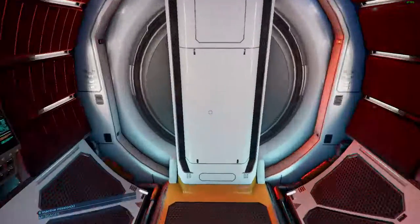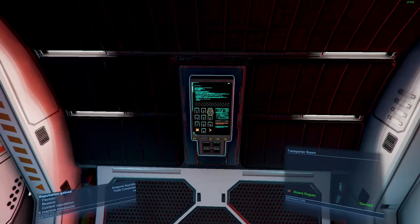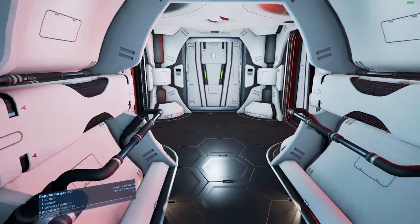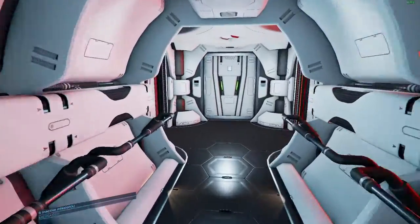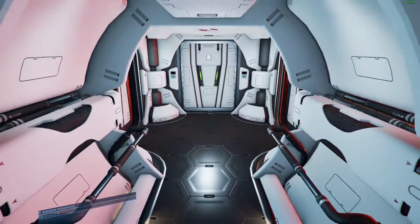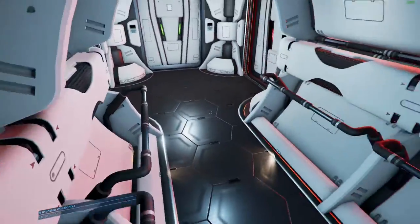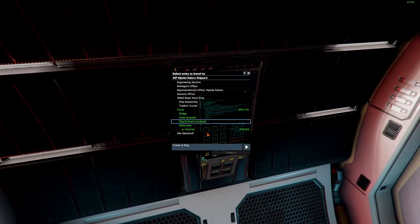Now we'll go see if there's anybody in the brig. We have a glitch in this ship — can't get to the brig, there's an invisible wall or something. It's glitching, so we're not going to force that. That is unfortunate.